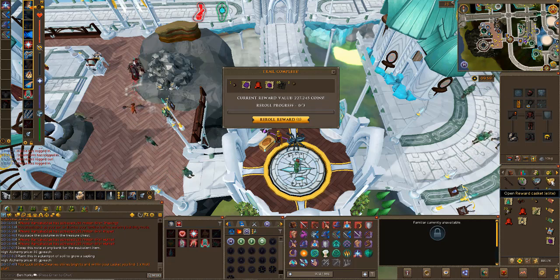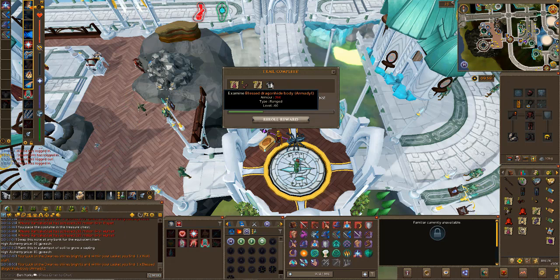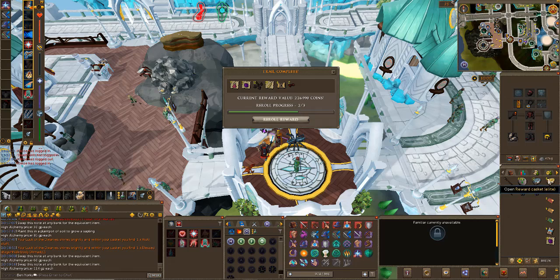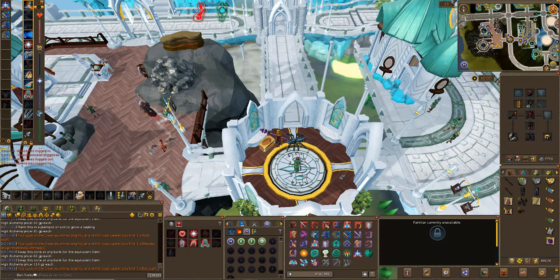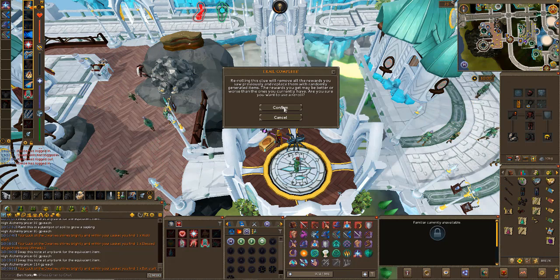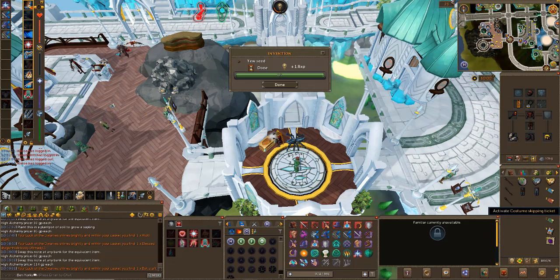Six more to go. We got a Bat Staff - another one we need. We've now got three of those staffs. 300k - re-roll, get us something global. That is not global. Three to go - global please. Re-roll for the global. Dragon Plate Legs and Skirt Ornament Kit - I mean it's something different but that is very disappointing. Another Wolf Staff - the third one - we can get rid of that.